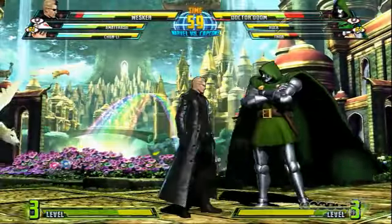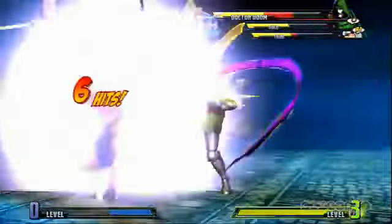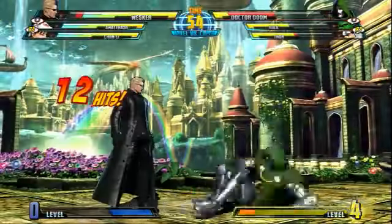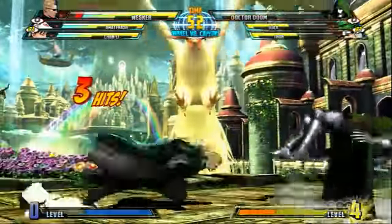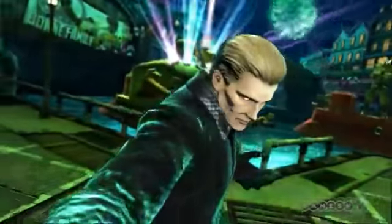He's also got a rather nasty level three. We'll just go straight into it with a jab — a brutal series of attacks. Then in Resident Evil style, he pulls out a rocket launcher and slams you to the ground — does massive damage. And that's the essence of Wesker. "This world shall be mine."